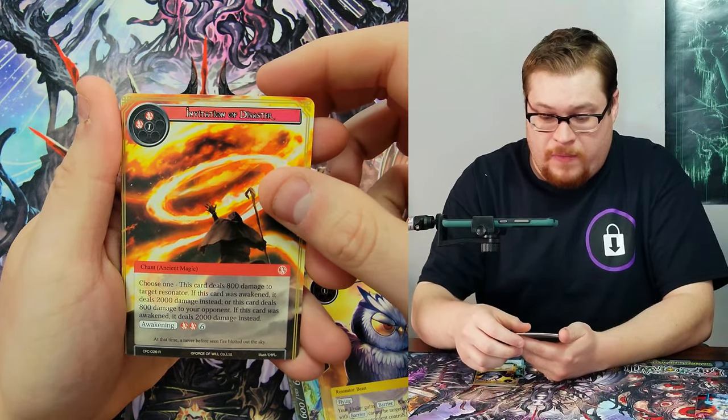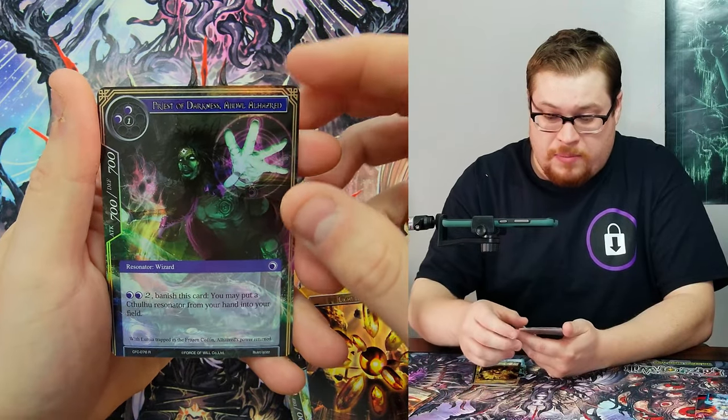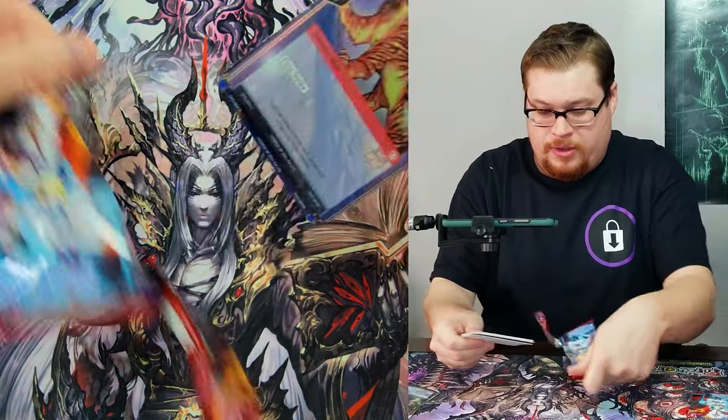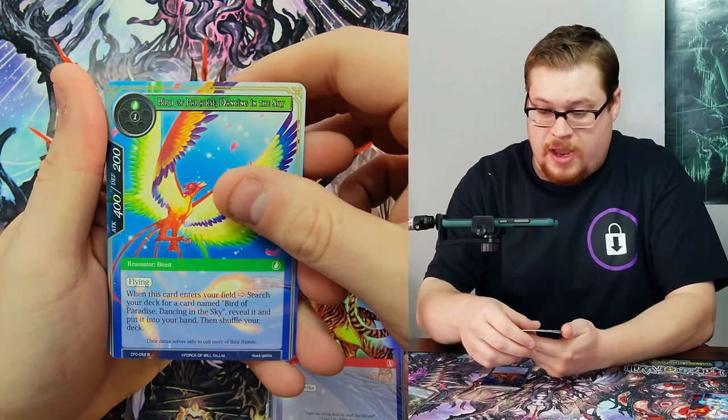First rare — Invitation of Disaster, Light Magic Stone, and Priest of Darkness Abdullah. Nice tiger, very good. We've got Dancing in the Sky, Bird of Paradise.